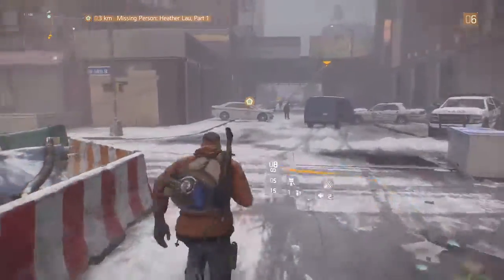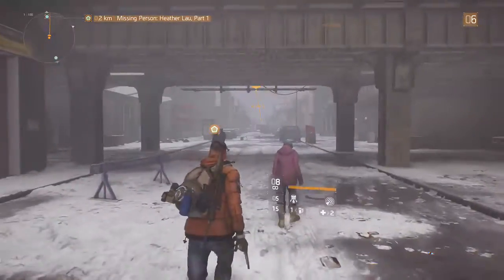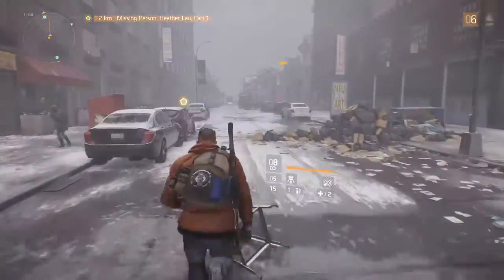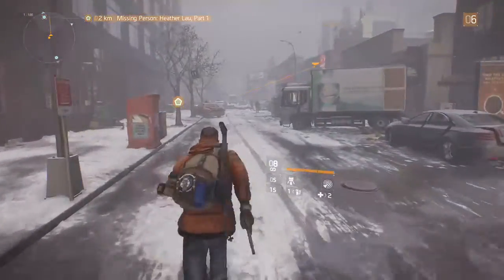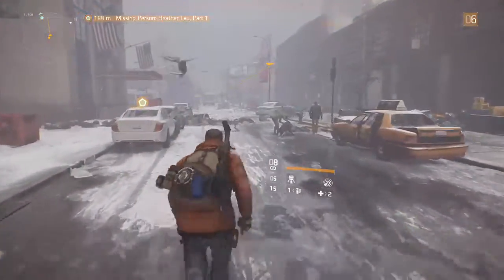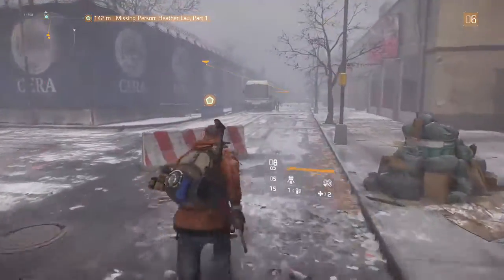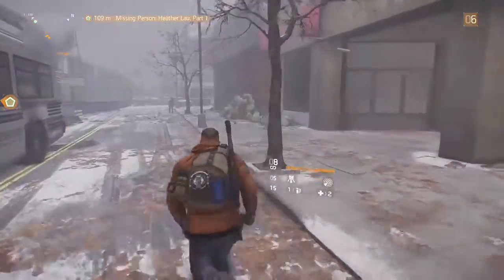Back into the Chelsea district. More people around, some agents, cops. This mission popped up from the board in the base of operations. Camp Hudson — which is where we arrived here. This is just a back way to it, I think. Very foggy today.